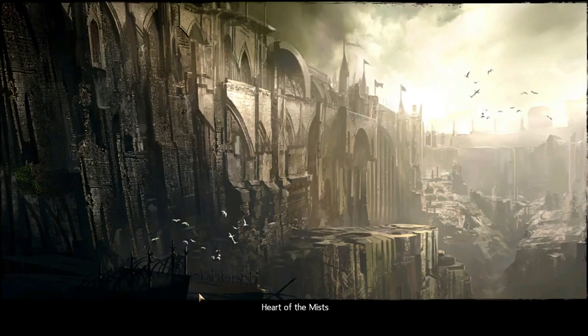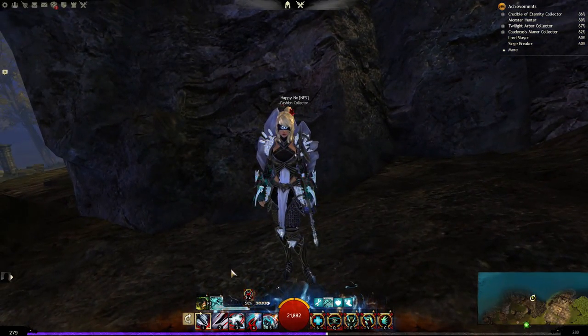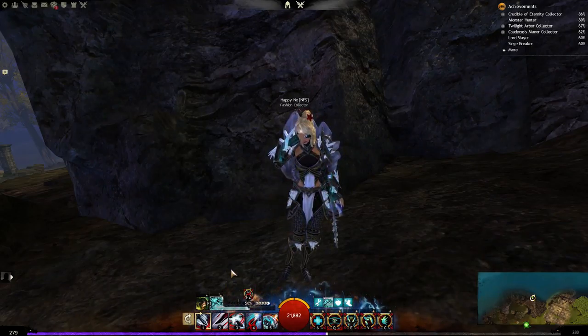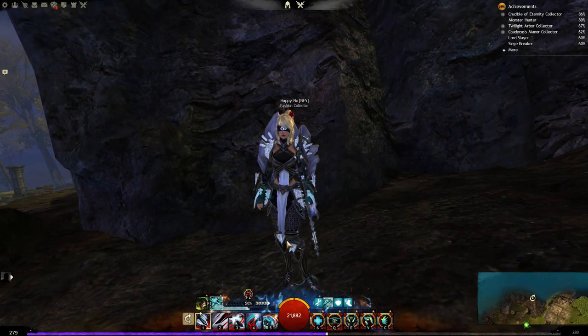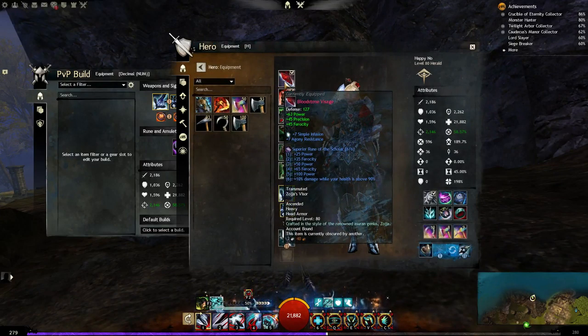The classes are based on armor classes: Revenant, Warrior, and Guardian have heavy armor. Medium armor is Thief, Engineer, and Ranger. Light armor is Elementalist, Mesmer, and Necro. Nine professions with three different armor types — you can see it here in the equipment tab: heavy armor, medium, and light armor.